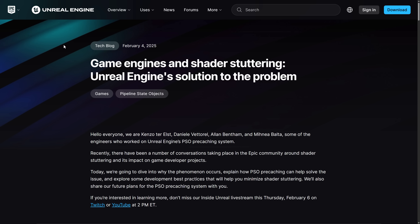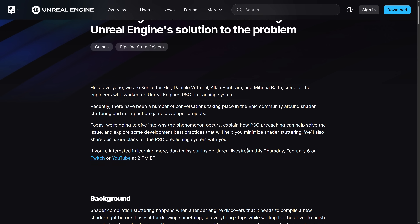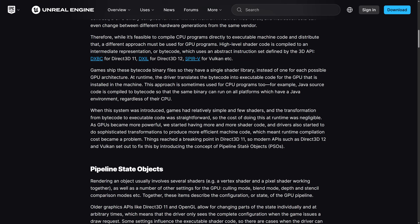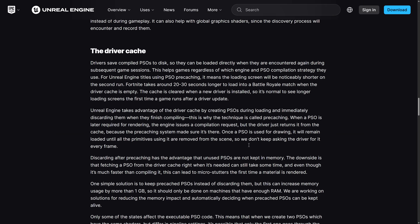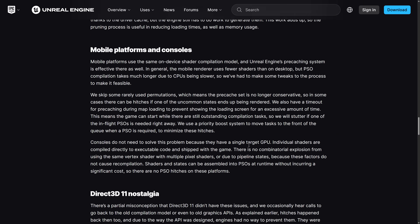Epic Games is addressing this. The performance backlash against Unreal Engine 5 has been high enough that they can't ignore it — Tim Sweeney was literally just asked about performance issues as one of his first questions after Unreal Fest. Some key engineers who worked on the Unreal Engine shader caching system have published a document about shader caching — why it works, where things go wrong, and how you can fix it. And this is not a trivial problem.